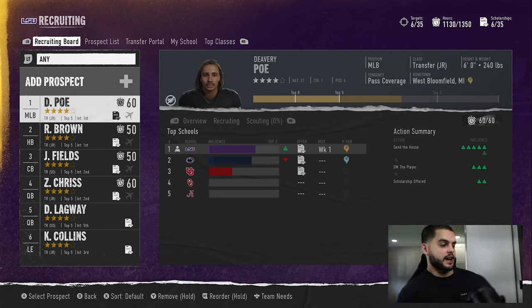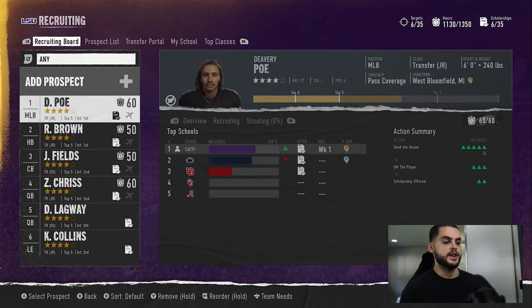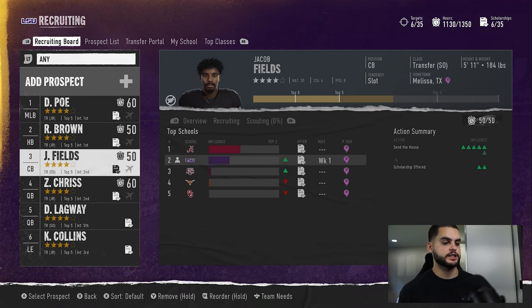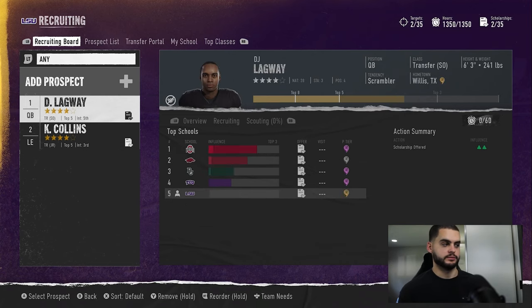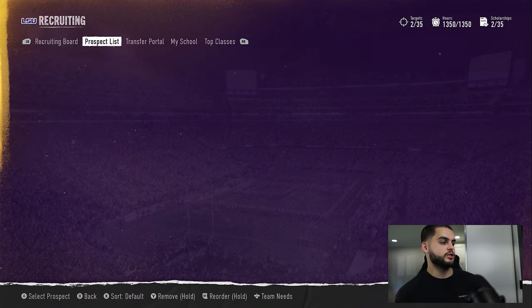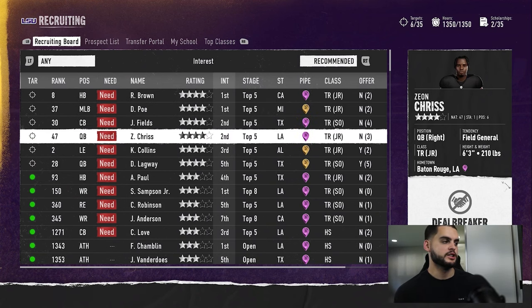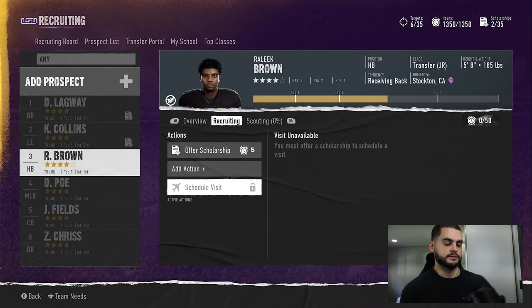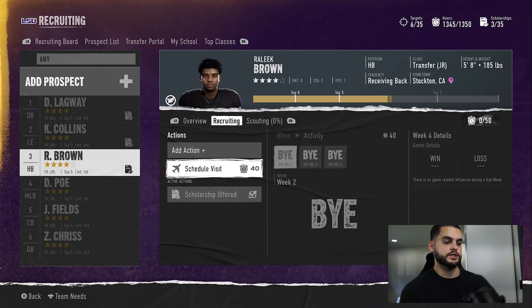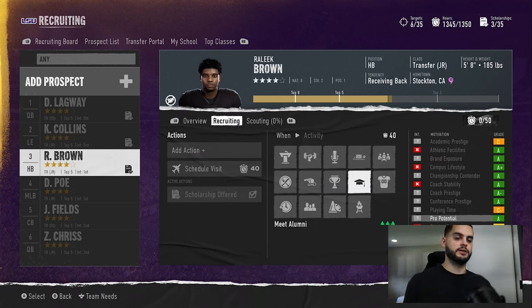We have Poe, Brown, Fields, and Chris on our board. Now that you've done this, you can go ahead and actually remove them from your board — just remember who they are. I recommend taking a picture of them so you can find them again. You can filter by interest and it'll be the same four guys because you've already gone up on them a little bit. Add them back to the list, then you can actually go back in and reschedule a visit right after you do the scholarship — you can schedule a visit again.